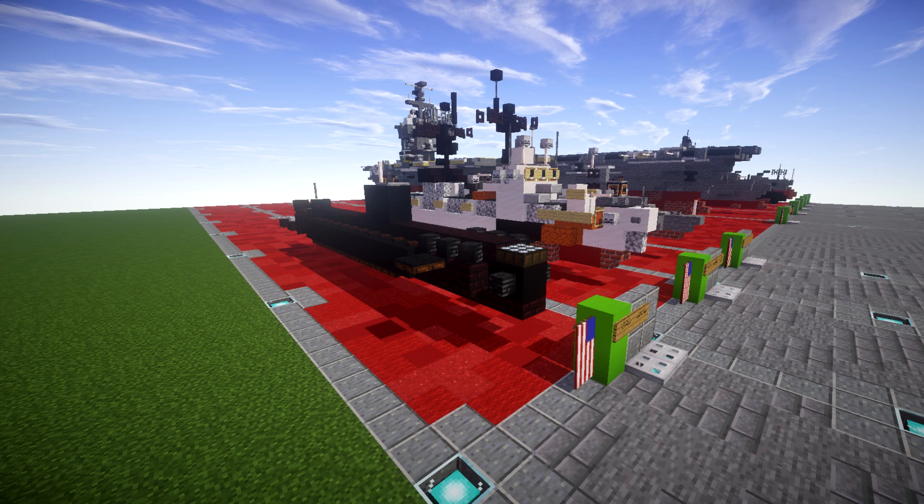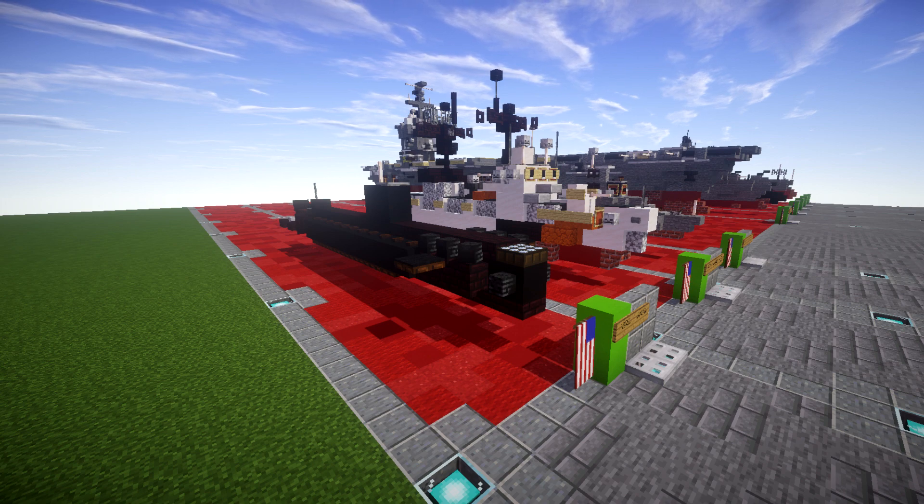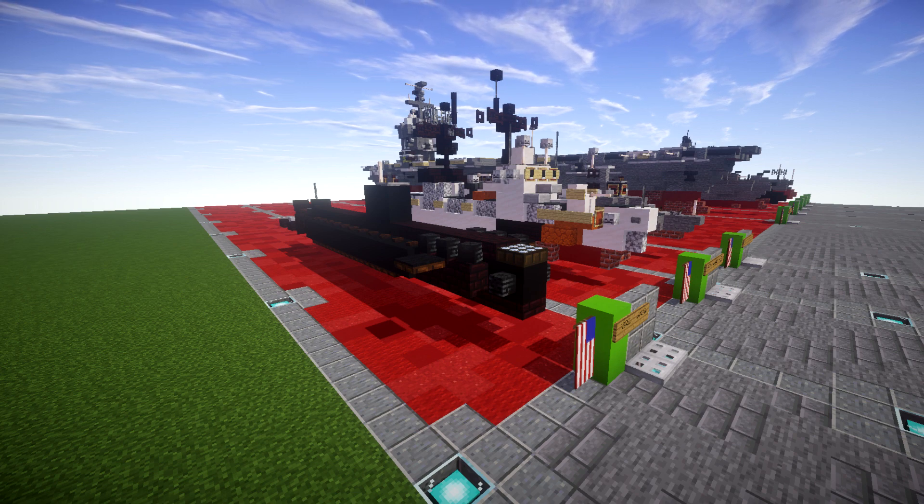The submarine has been preserved as a museum ship at the Submarine Force Library and Museum in Groton, Connecticut, where the vessel receives around 250,000 visitors per year. So yeah, the USS Nautilus — the world's first nuclear-powered submarine — was kind of basically a huge feat of engineering, and building this ship really set the stage for part of the Cold War.